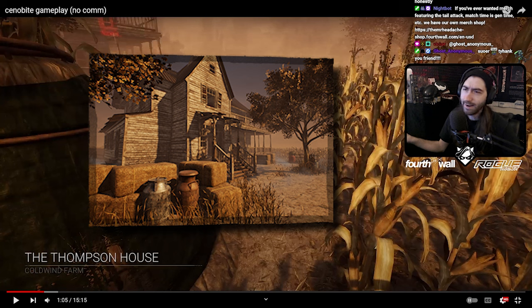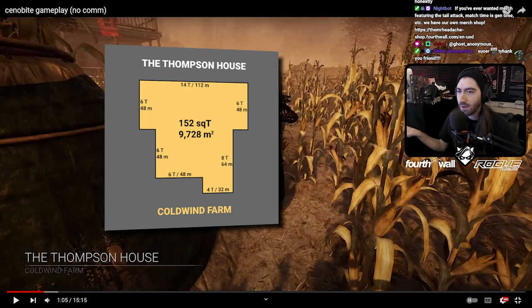You're on Thompson House, though, which is a very, very not killer-sided map. It's a fairly long map, and the main building can be kind of windy — an easy place to waste time. Obviously really strong with Balanced Landing and Cowtree Shack. This entire right side of the map is just one continuous loop. Just a lot that could go wrong on Thompson House.